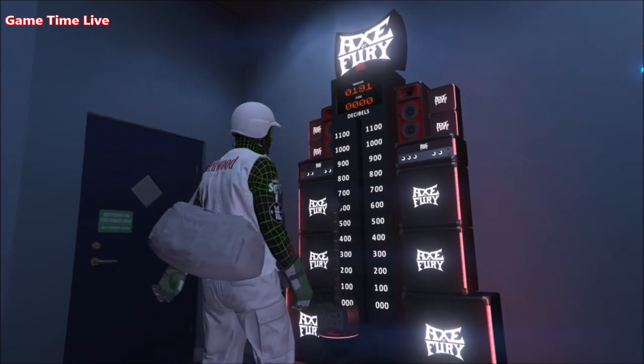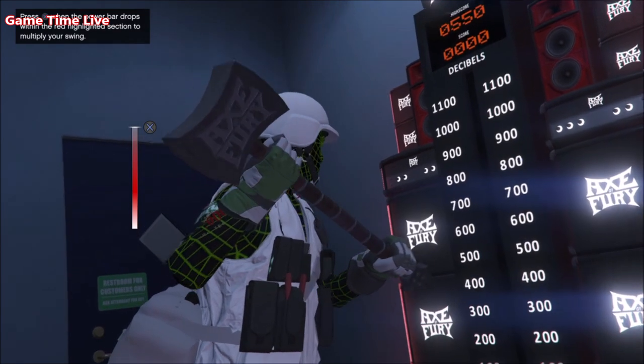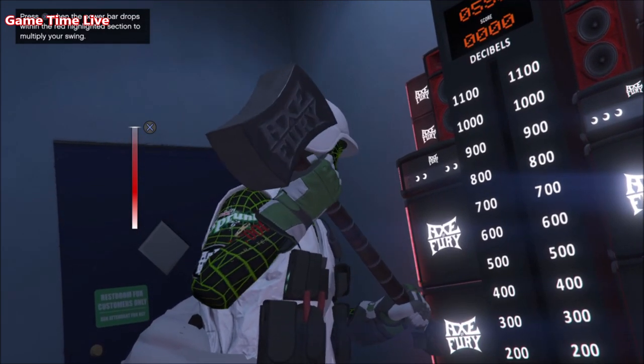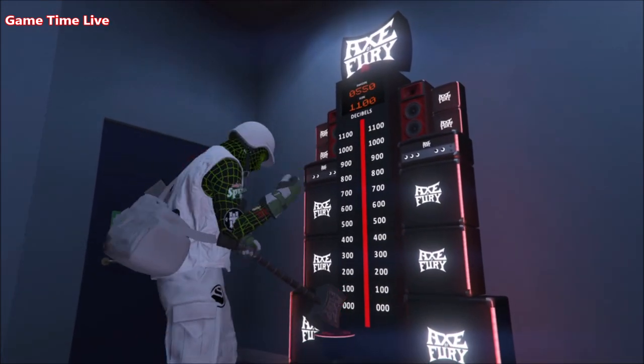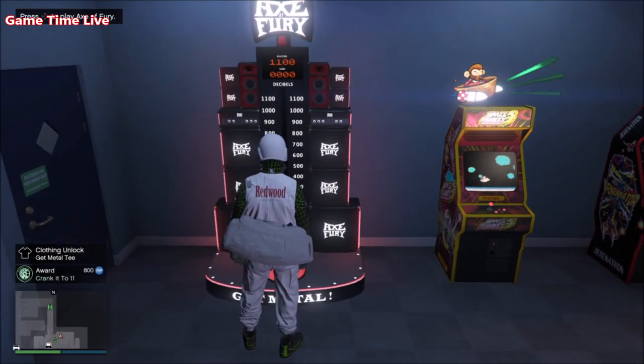That requires timing and you need to be consistent with it. The second award is called '11 11' and you basically need to get the highest score in Acts of Fury 11 times to unlock the second two t-shirts.